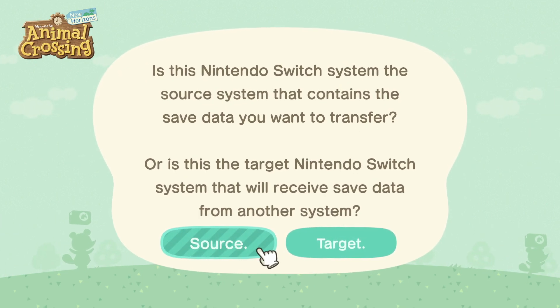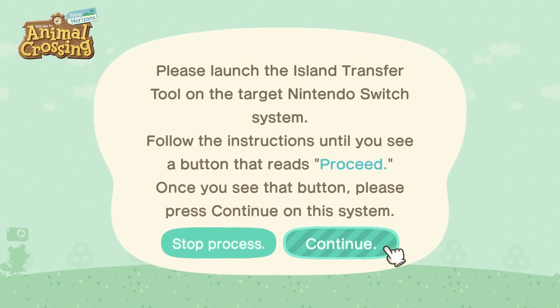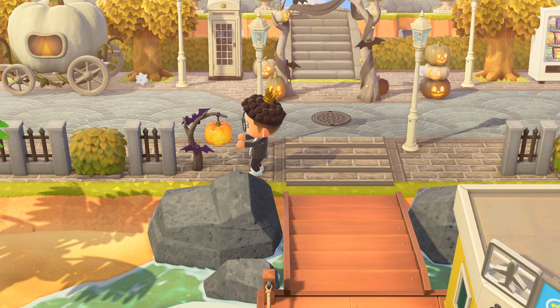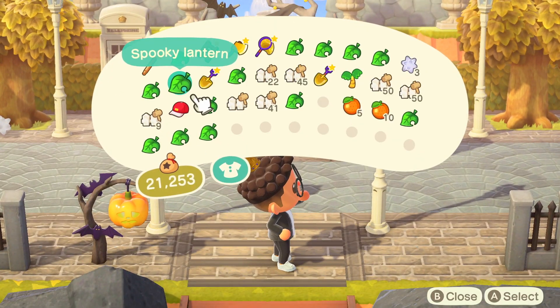Once you go into the island transfer tool in that additional profile, you should have no problems transferring the save data from the source console to the target console. That is what worked for me, and that is how I ended up getting my island on my new Switch and enjoying the larger screen on the OLED, the better colors, the better picture. I've been having a ball — I've been really enjoying renovating my island and I'm going to be showcasing more of that in the next video.